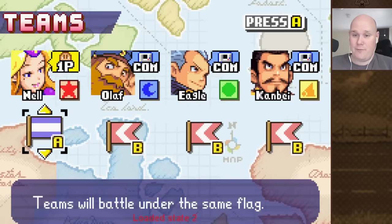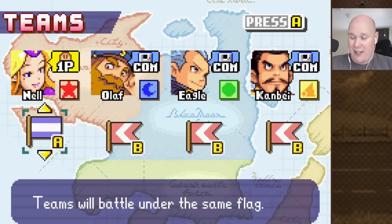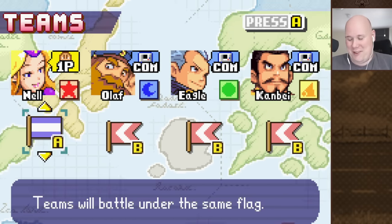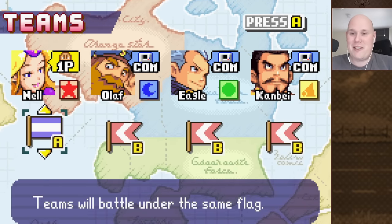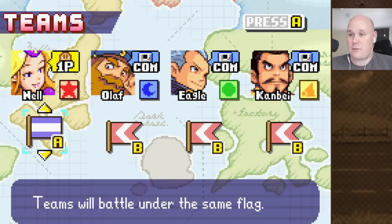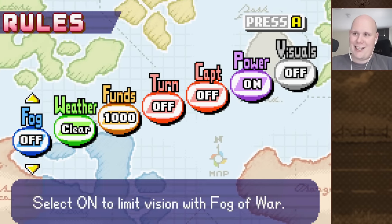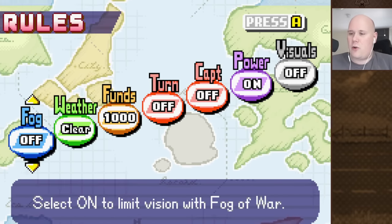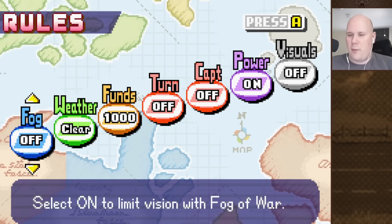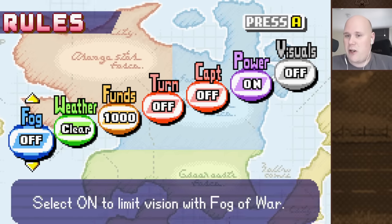The challenge of today is going to be a one versus three pre-deployed battle. We're playing as Nell for no other reason than I wanted to make the fun meme thumbnail that you've seen on this video. It's Nell versus Olaf, Eagle, and Kambai. They're all allied against her, and she has to somehow overcome this impossible challenge. I'm going to be uploading a save file to the Discord download station linked in the video description and the pinned comment section. It will automatically load in these settings, so you know that you're doing it right.